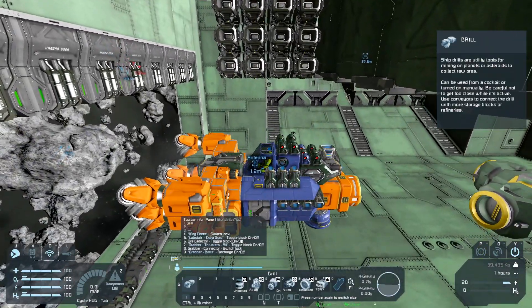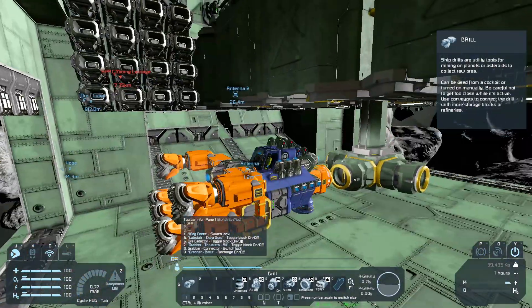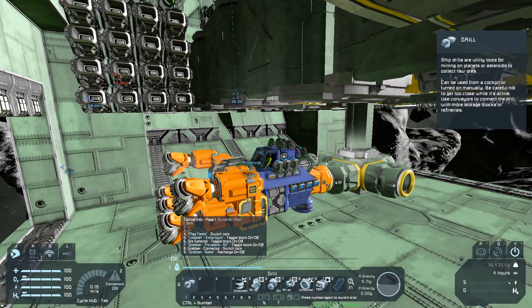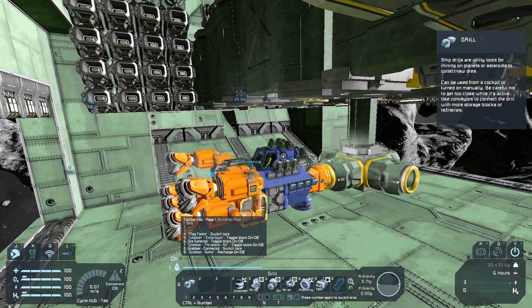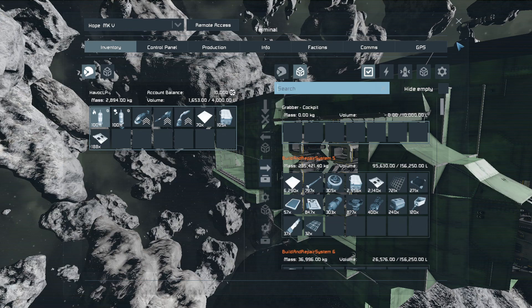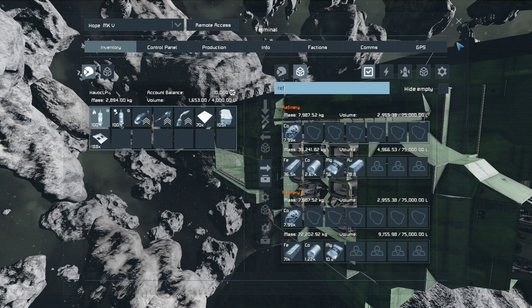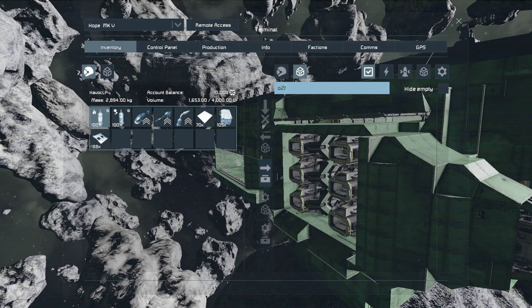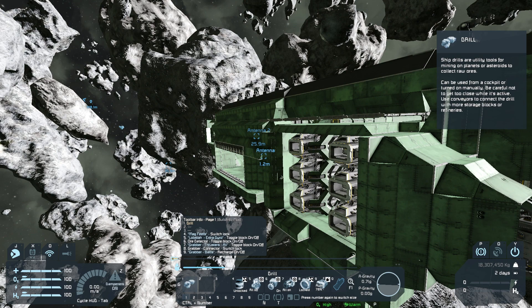Let's get this stuff docked and start getting it processed. Refiners are processing, O2/H2 generators are now processing — so we're going to have oxygen and hydrogen on tap now. Oh, happy days!